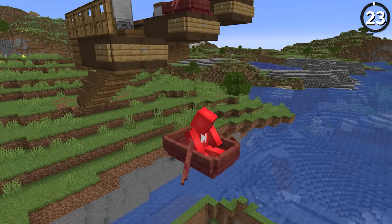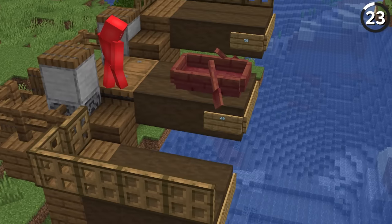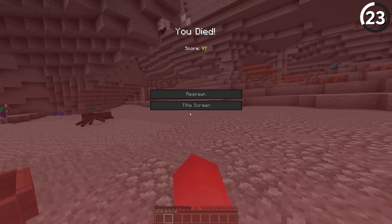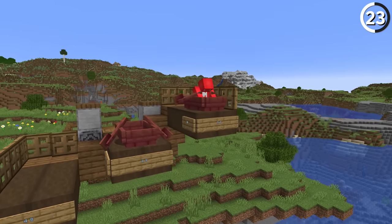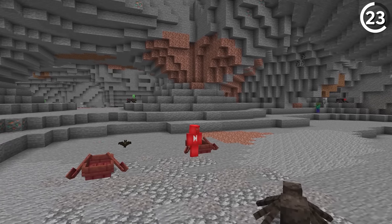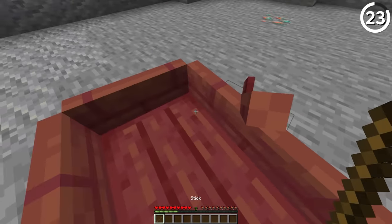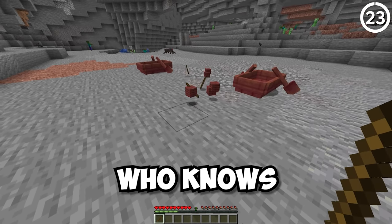If you get in a boat and ride it off a cliff, you won't take any fall damage — that's not the weird part. The weird part is that if you ride a boat off a specifically 49-block-tall fall, you'll die of fall damage and the boat breaks too. That'd be okay if 49 blocks were the limit, but you're able to fall from over 50 blocks tall and still survive. And when you fall from a 114-block fall, both you and the boat survive, but when you get out the boat will still break — and that's only block 114.